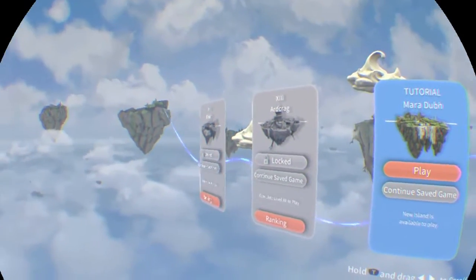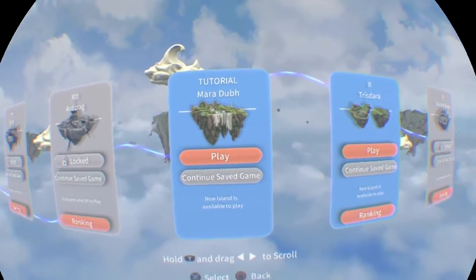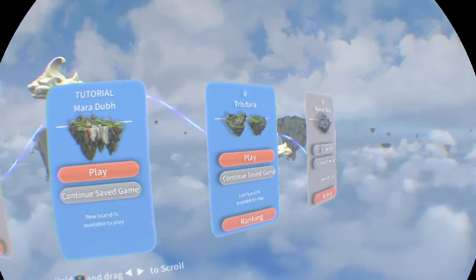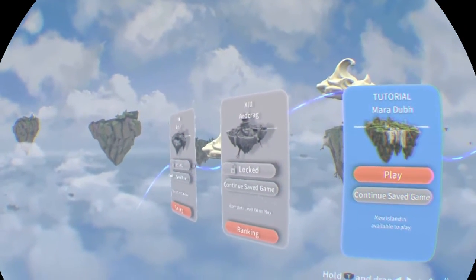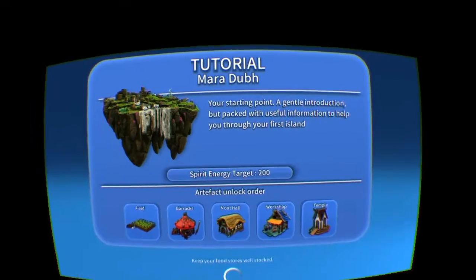Let's start the game and see what we have. We have the tutorial, so that's something that I will go through, of course. And we have 1, 2, 3, 4 different islands. But let's do the tutorial first.